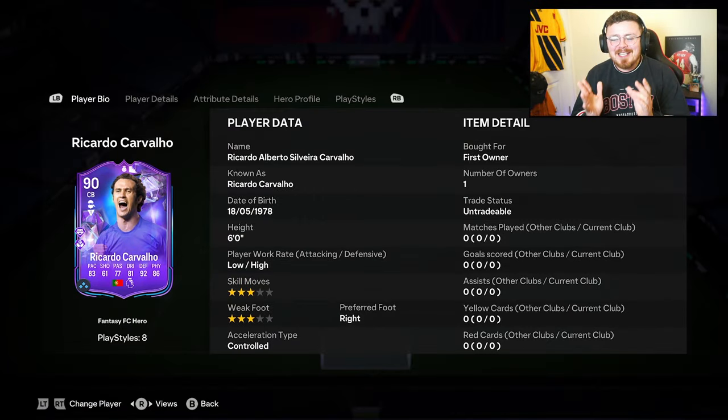Ricardo Cavallo is six foot, low-high work rates. He's only six foot so he doesn't have that much height, but I've used his other version and he was decent for me — I was a fan of him towards the start of the game. Obviously he's dated now, and this card is linked to Chelsea.